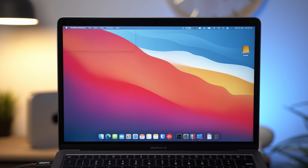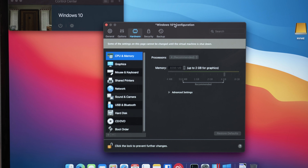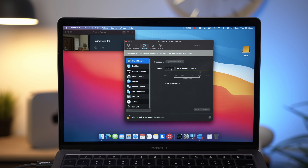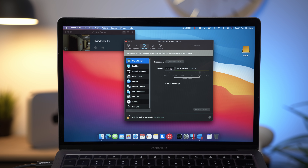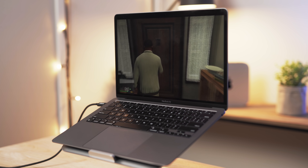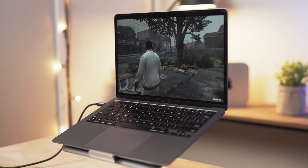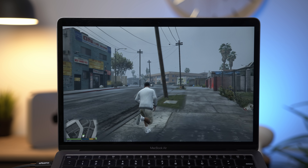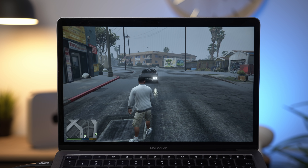You guys can see that I'm only using four cores of the eight available cores and four of the eight available gigabytes of RAM, which is what Parallels recommends. Bear in mind, what you're about to see in this video is using only 50% of the performance of this machine running the VM. Switching back to GTA 5, the performance is okay — I'm getting a couple of dropped frames, but it is actually quite playable. I'd say probably about 25 FPS.